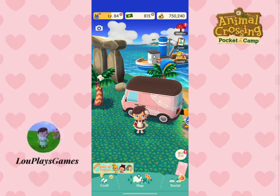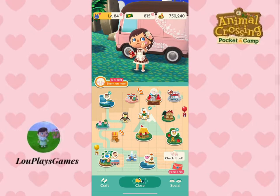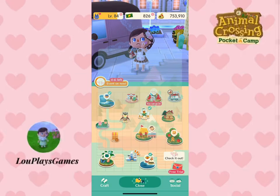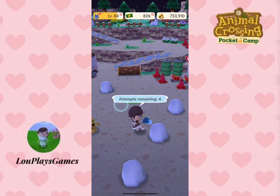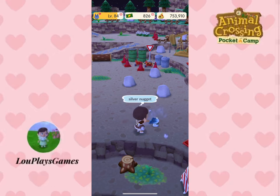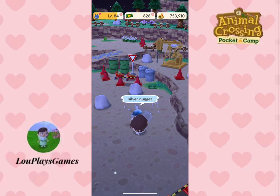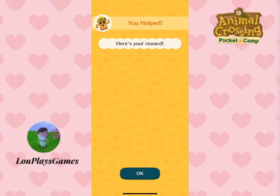The first thing I do after I log in is request help to get into Shovel Strike Quarry. If you do this early enough in the day, by the end of the day you should be allowed in. Even if you're mining for essences, the reward will include bells. You have five attempts to find gold, silver, rubies, or sapphires — with gold giving the biggest reward and sapphires the smallest.